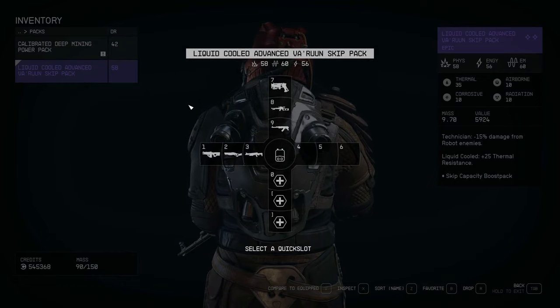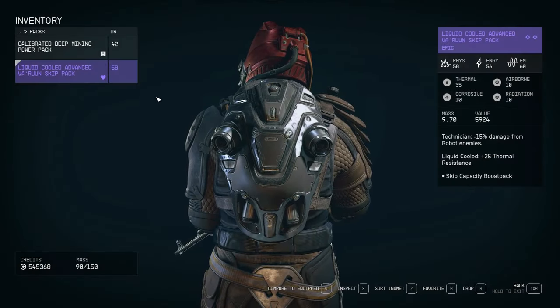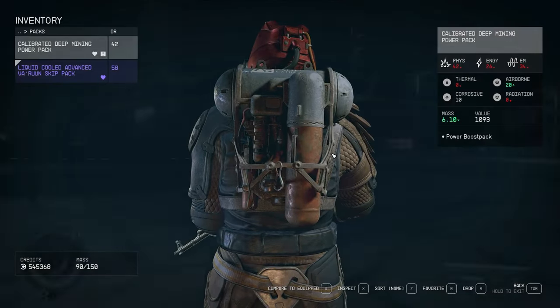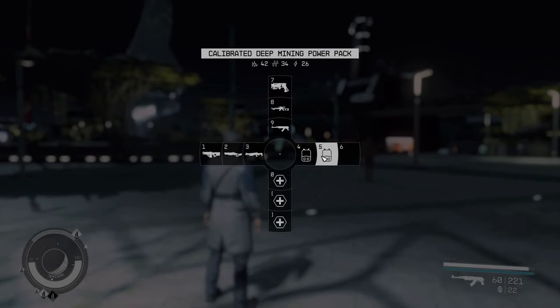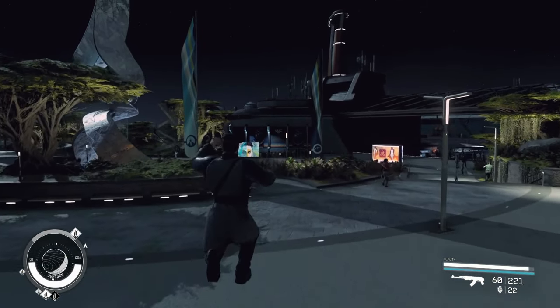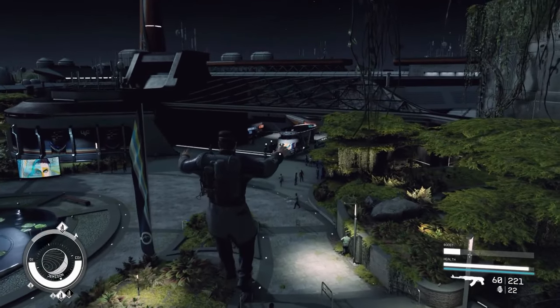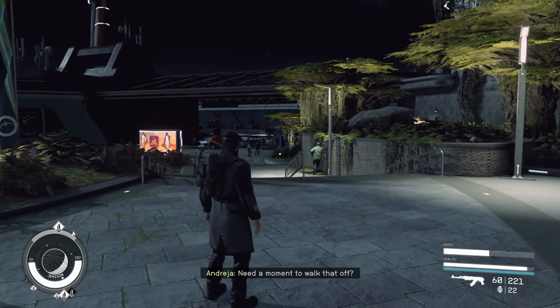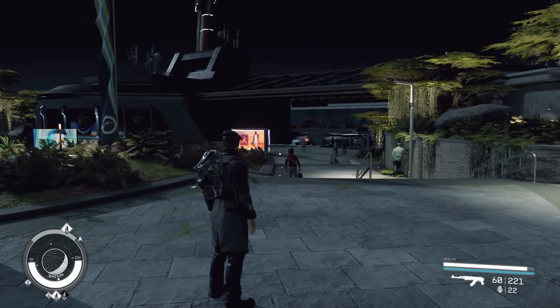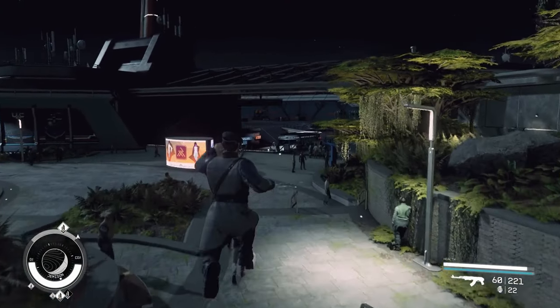Jetpacks can be favorited. Did you know that you can favorite jetpacks in Starfield? This can be a great way to quickly access different jetpack types and combine their functionalities for advanced traversal. To favorite a jetpack, simply open your inventory and select the jetpack you want to favorite, then press the favorite button. Once you have favorited some jetpacks, you can quickly access them by opening the quick select menu.